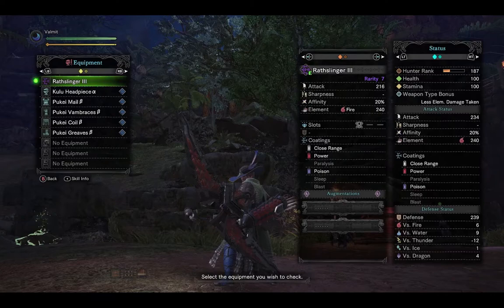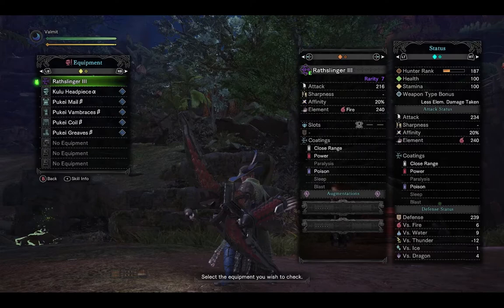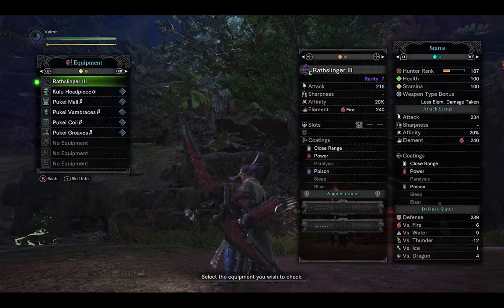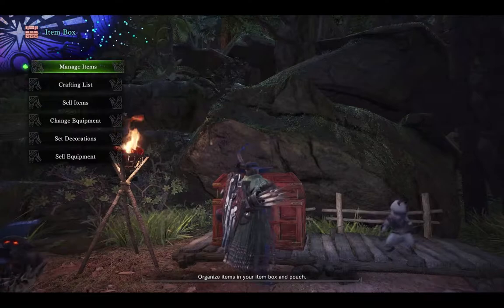This is a very good fire bow. The attack is 216, with an affinity of 20% — a great base to start with — and a fire element at 240, so a very high fire element. If you're going after Vaal Hazak, Kirin, or anything weak to fire, you'll want to think about the Rathslinger III. It has close range, power, and poison coatings, though no boost. Only a level 1 decoration slot and two augmentation slots. It's a nice counterpart to Wyverian, but could use a little more to distinguish it.